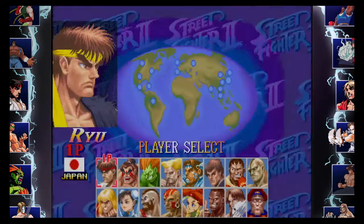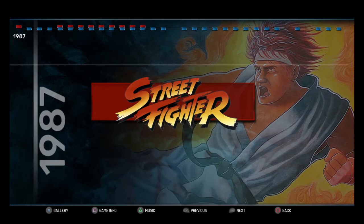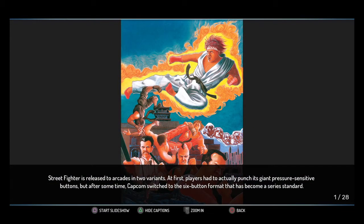But do you get anything else on the disc as bonus content? I mean it is the anniversary collection after all. There's a Street Fighter history gallery where you can scroll through the timeline and take a look at all the artwork, advertisements and merchandise that was made for each game.